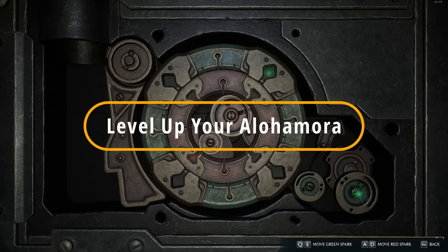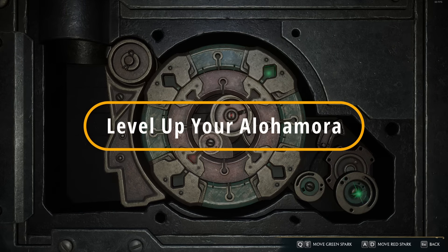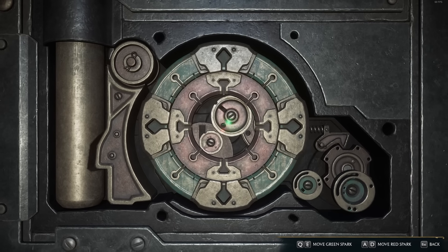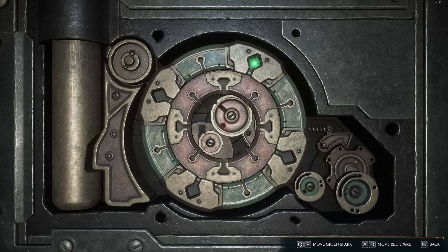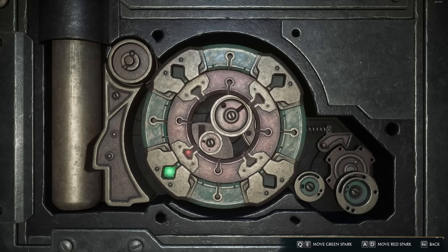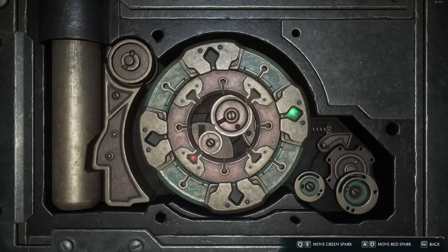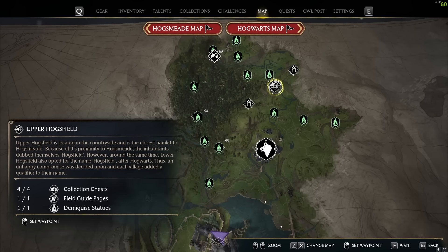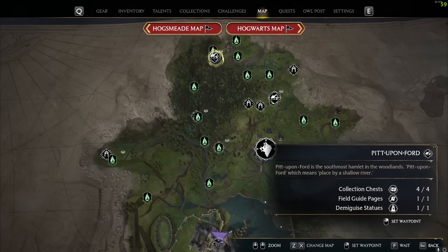The first thing is to get your Alohomora spell to at least level 2, but preferably level 3, as soon as you possibly can. This will allow you to unlock many rooms, houses, and secrets all across the world of Hogwarts Legacy. The earlier you get these levelled up, the more you can do while doing your main story quests, side quests, and exploring the world. Getting to level 3 might seem daunting because you need a fair amount of Demiguise statues.